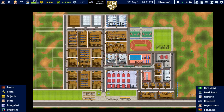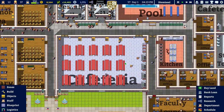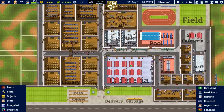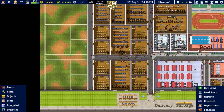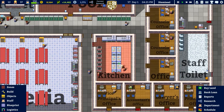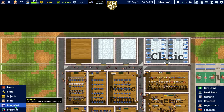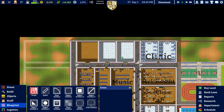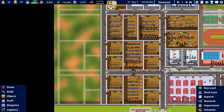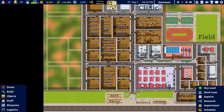Welcome back once again to Academia School Simulator. In the previous episode we got our building on - the cafeteria went to about this level and we decided that was a bit too small, so we expanded it. That meant moving the kitchen to where we've put it, and because of that we had to move the clinic up to the top. We've also planned off two areas for our next expansion - toilets and probably a large common room.